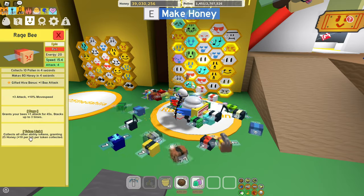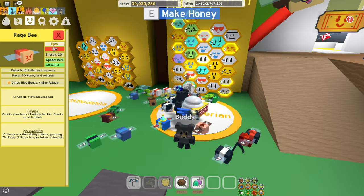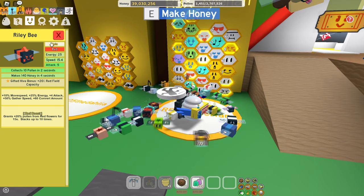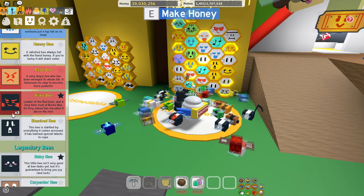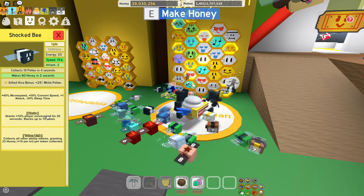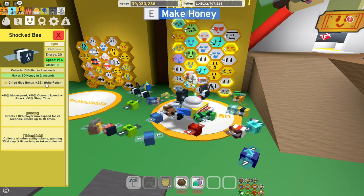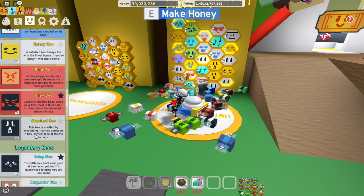Rage bee — rage tokens and token link are fine, and it gives bee attack. If you have it gifted, keep it; otherwise, skip it. The Riley bee is very important — red field capacity gives you red boost, no negatives when it comes to farming. Keep it. I usually keep about four, but I recently exchanged them for two shark bees. The shark bee gives you haste tokens and token link, and if you have it gifted, you get 25% white pollen. Very, very good bee.